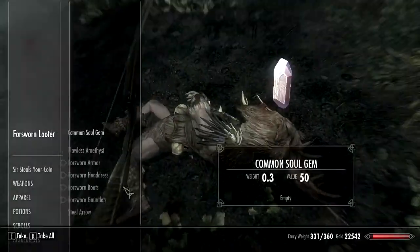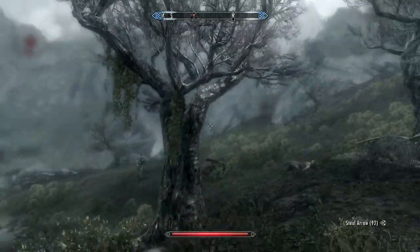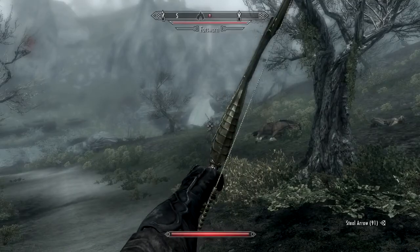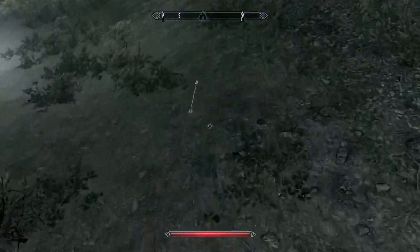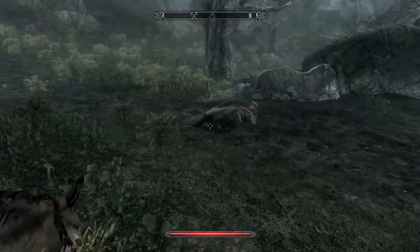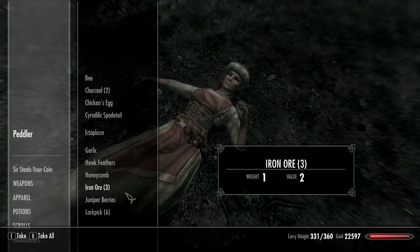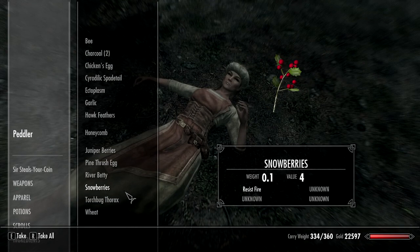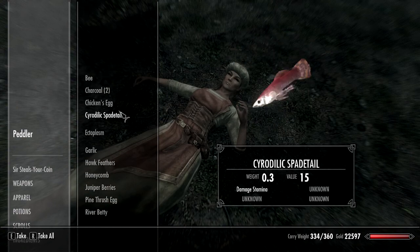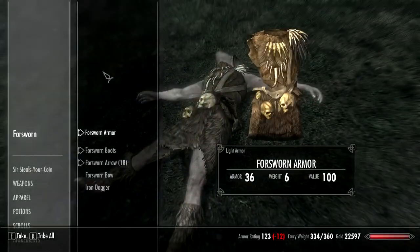I'm kind of worried about fighting these guys now. Alright, oh there's another one. He's just a regular Forsworn, alright, take this. Ooh, just bounced right off him - is that a hard head? Got anything, horse? Nope, just meat. Maybe they had some good stuff on him - some iron ore, I'll take that. Surprised she attacks - she should've just rammed. That's what you get for fighting people like that.